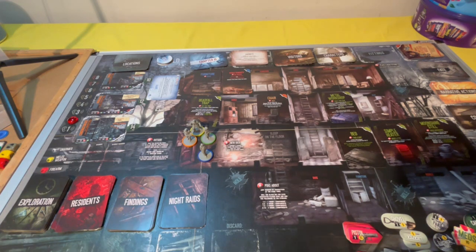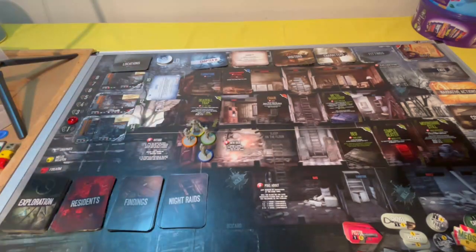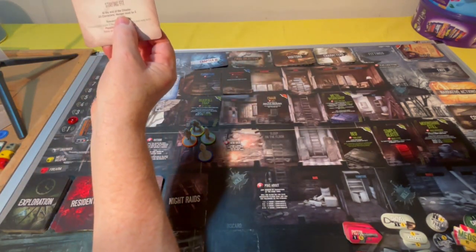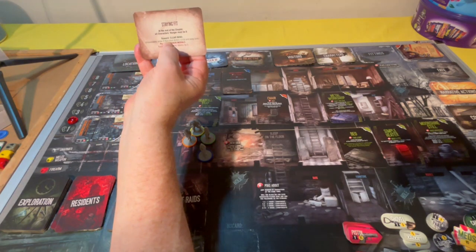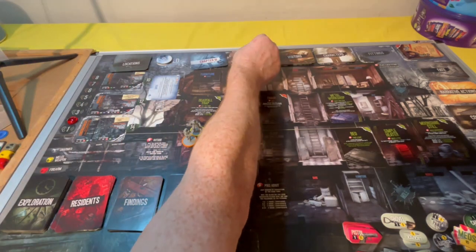That concludes the event phase. The next thing we do is draw the chapter card — look at this. We've got to try and keep the objective. It says: 'Staying Fit — at the end of the chapter, all characters' hunger must be zero.' Reward: clear mind — immediately draw two narrative action cards and keep both. We've seen how powerful these narrative action cards are.